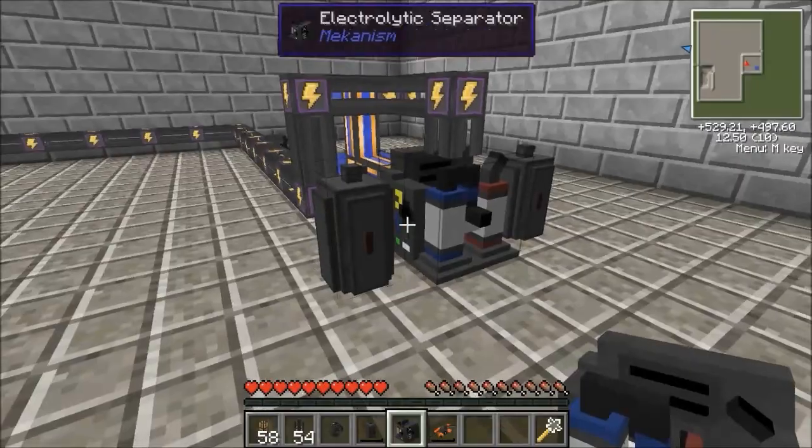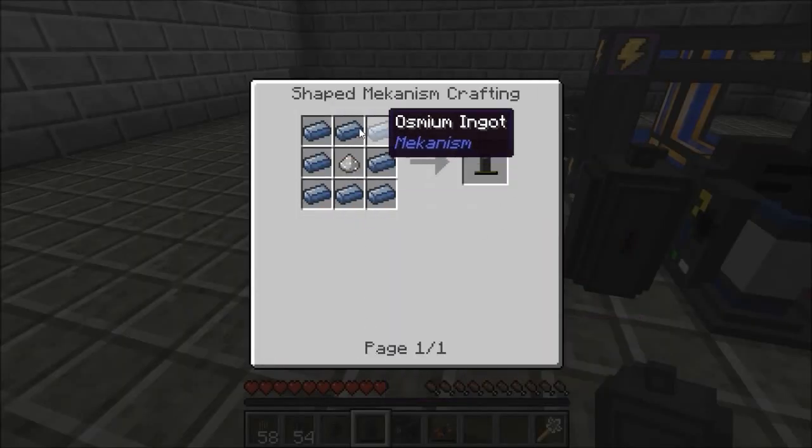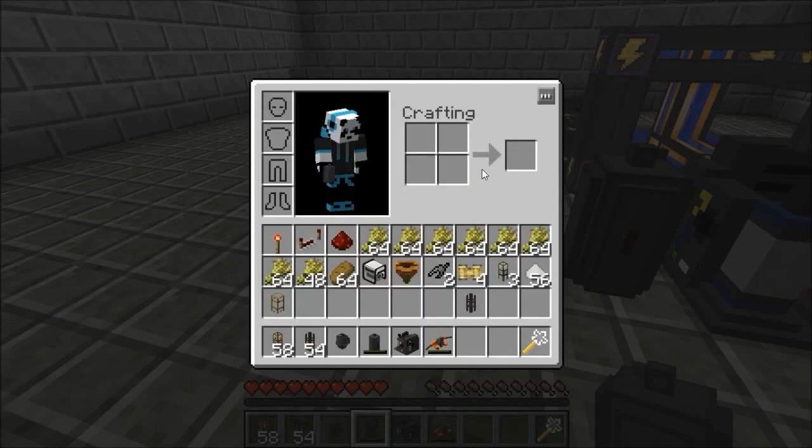And for gas tanks, you basically just need osmium on the sides and in the middle iron, and more iron.